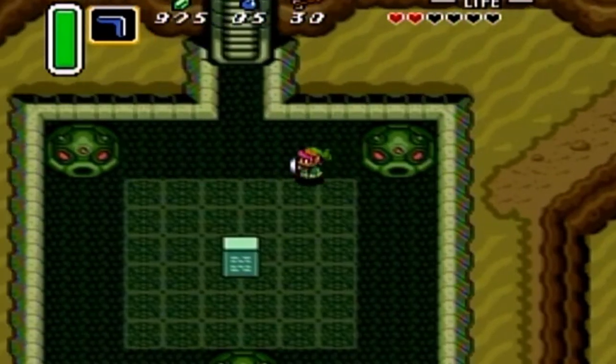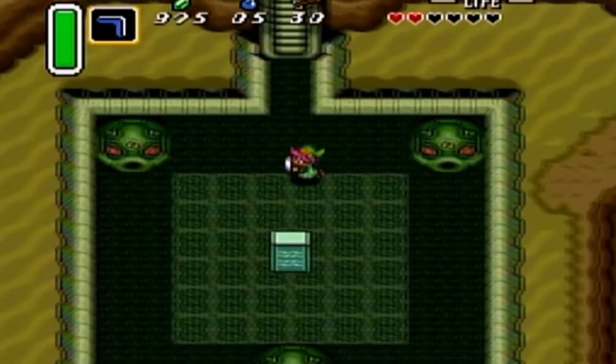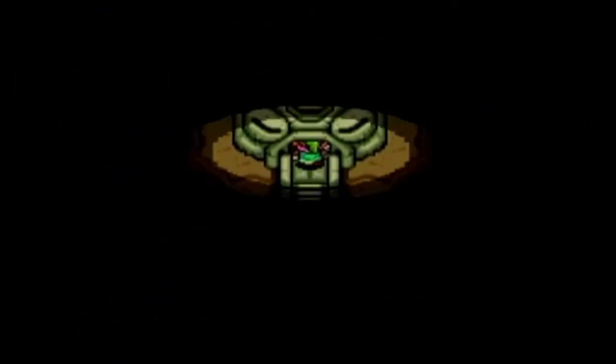Last time we left off, we picked up a butt-ton of stuff — a couple heart pieces, Book of Medora, and we gained access to the Desert Ruins. Today we're going to actually enter the Desert Ruins dungeon, so let's get to it.